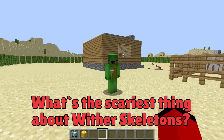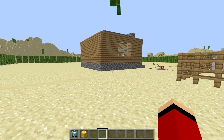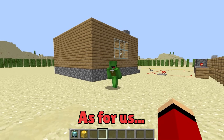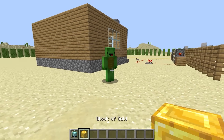Number four: a beacon. What's the scariest thing about wither skeletons? They're really, really strong. Wither skeletons' combat abilities are way better than most other mobs. As for us, we don't stand a chance unless we can become stronger. That's why we need to make a beacon.